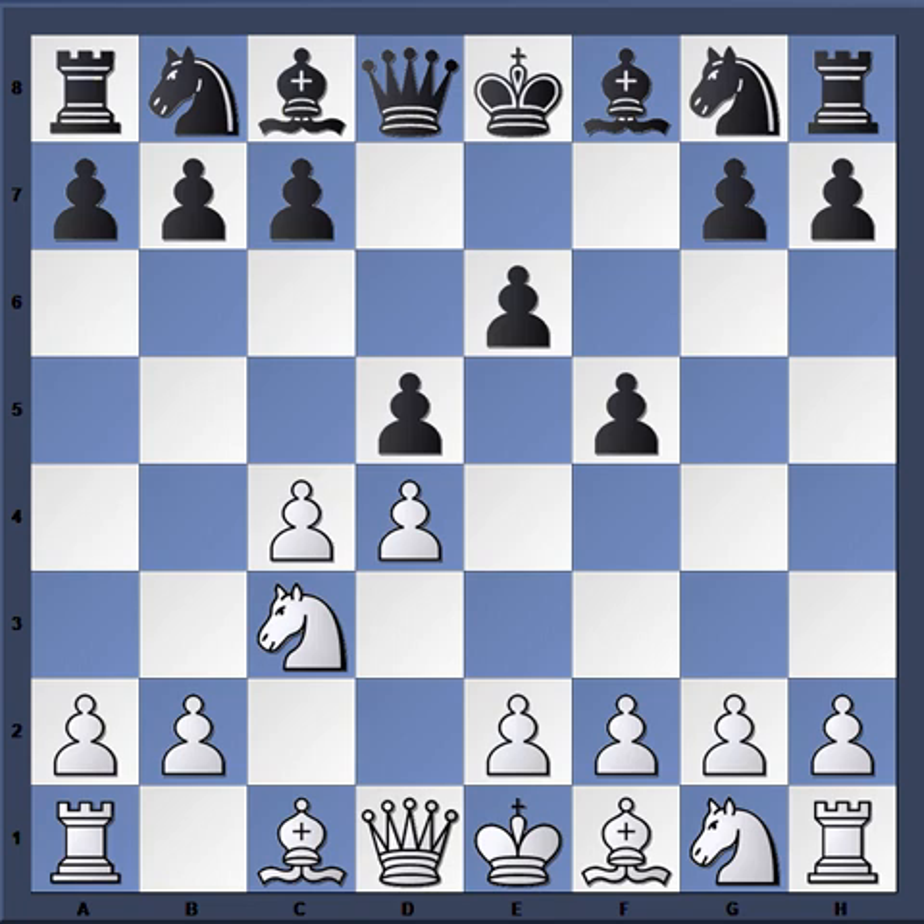We go on to this stone wall defense. Carl Schlechter is white, John Walter is black. For you newcomers, this pawn formation — once completed with the move c6 — is known as a stone wall defense. It's also possible for white to set up the position with the colors in reverse. The main purpose here is that black wants to create a strong outpost for his knight on e4.